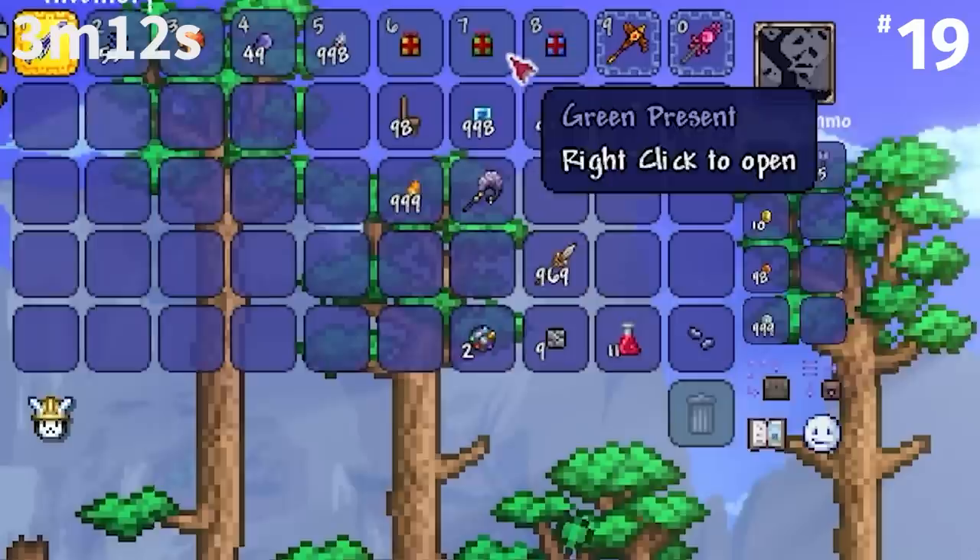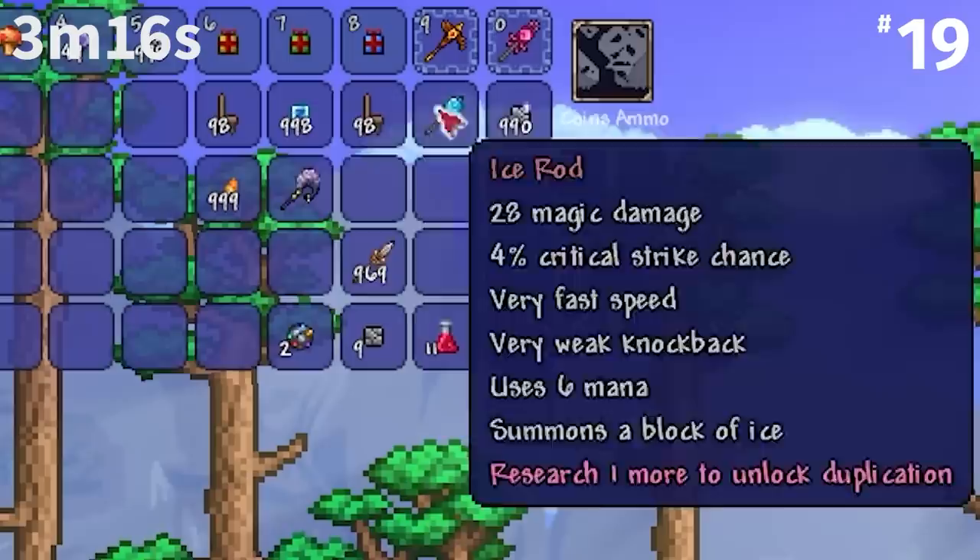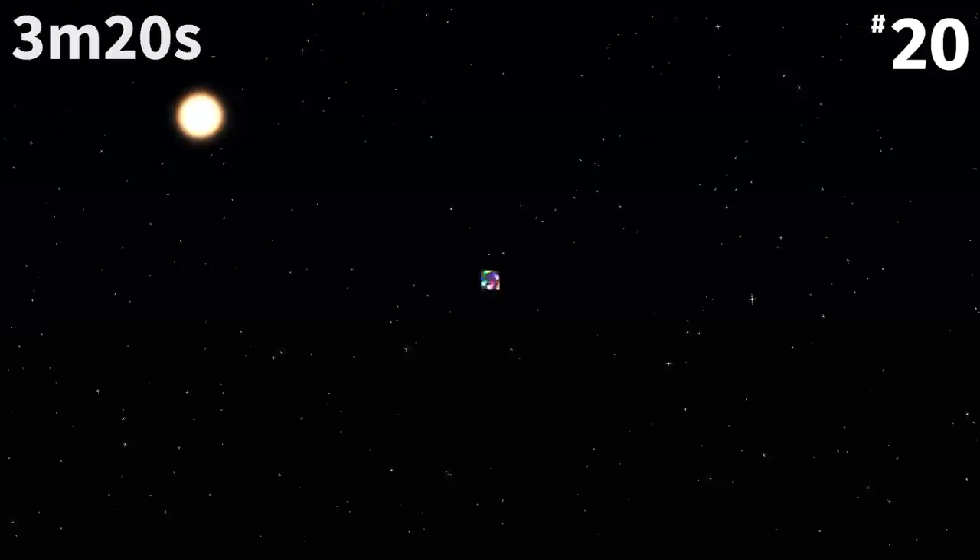Before 1.2.2, presents had three different colors and didn't stack, but afterwards presents were changed to drop as a new single present item. Old presents, as they're still in the game as different items, are still stable and functional.